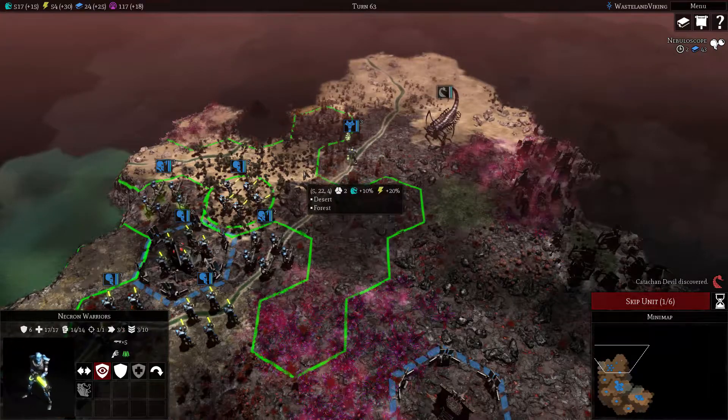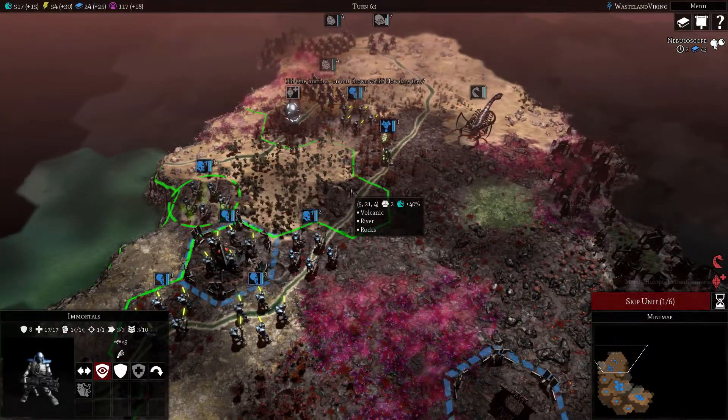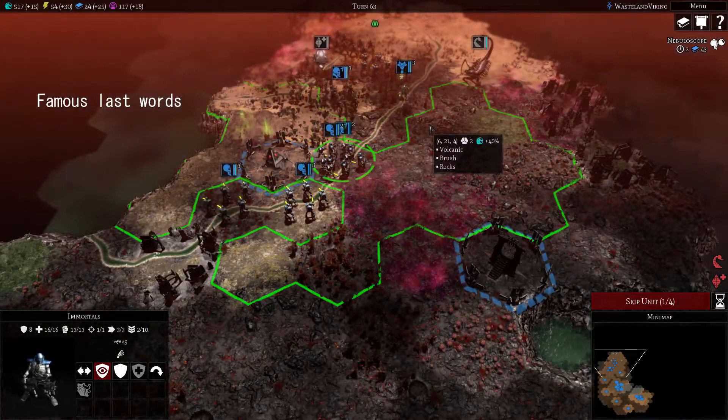He gets plus two armor - it's a passive ability. It's actually ranged on self. At least it has a cooldown, it's not like a charge kind of thing. Oh shit - we can take these on, we're fine.